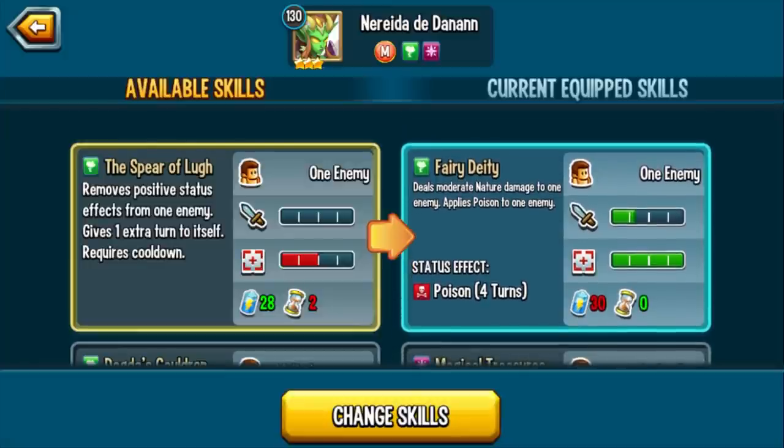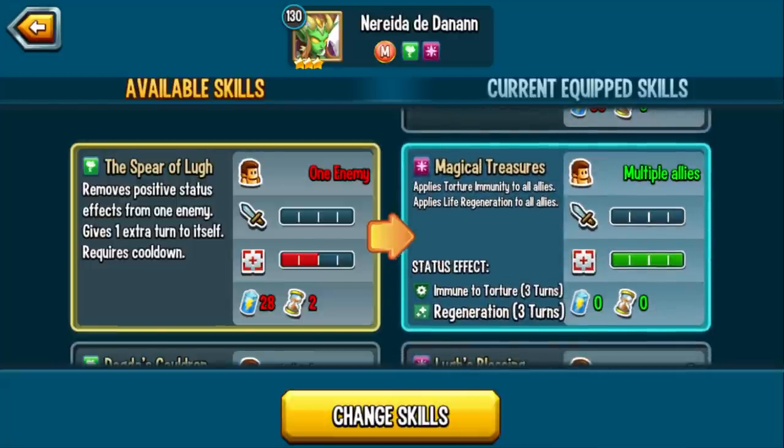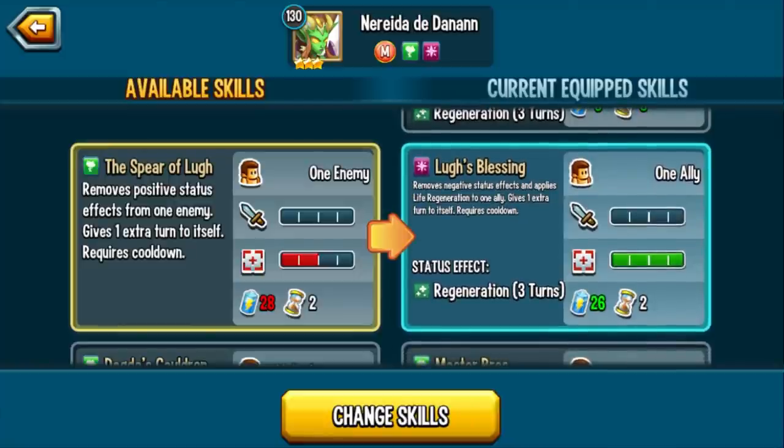Looking at her skills: Fairy Deity deals moderate nature damage and applies poison — spammable, great spam poison skill. Magical Treasures applies torture immunities to allies and life regen to allies. I love this because it is zero stamina, zero cooldown. The one thing that could have made it better is if it also included stamina regen, but SP stopped at life regen. So if you have a lot of DoTs, and considering Seven Sins also drains your stamina, it's a great way to protect your team and constantly cleanse torture while recovering life — assuming you don't get hit with the nano virus. Next, Lul's Blessing removes negative effects and applies life regen to one ally and gives one extra turn. Amazing skill — 26 stamina, very low, on a two-turn cooldown.